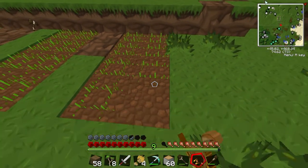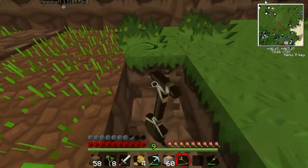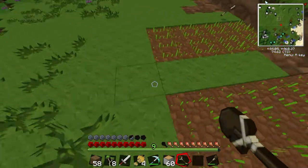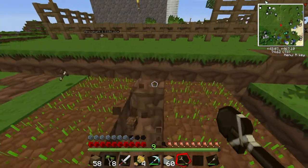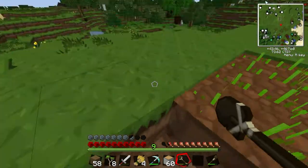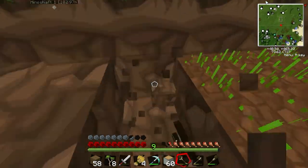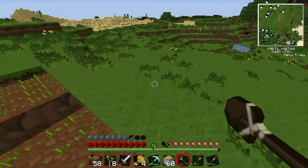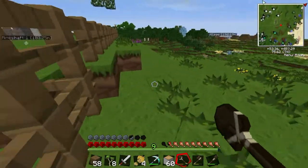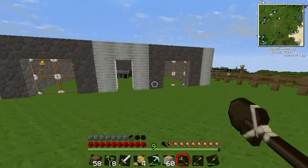I'm pretty sure they'll grow whether I do it or not. But I understand they grow faster if you water them, so we'll go down and get a water bucket real quick. Run down to one of these little ponds and get some water — start watering our wheat.